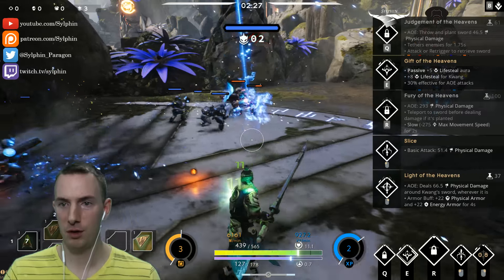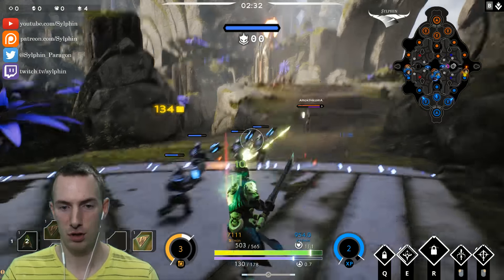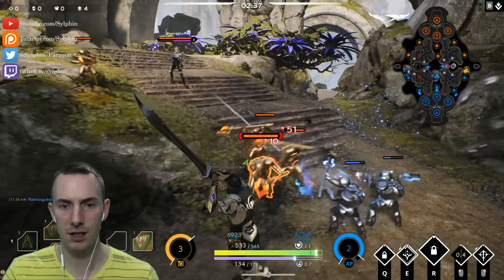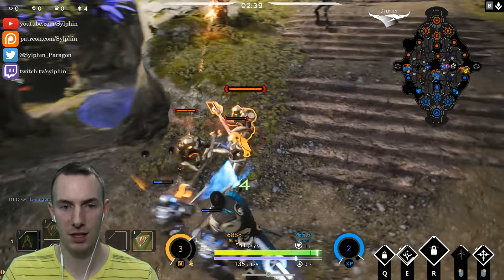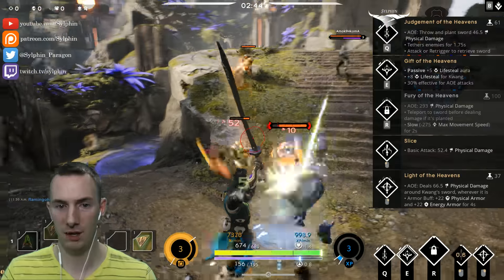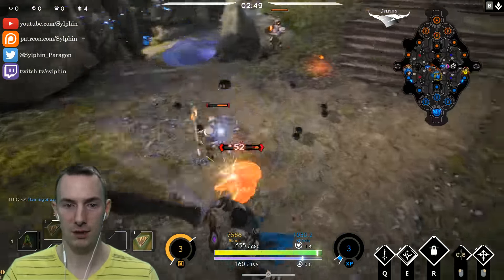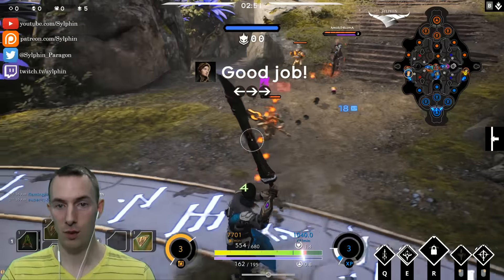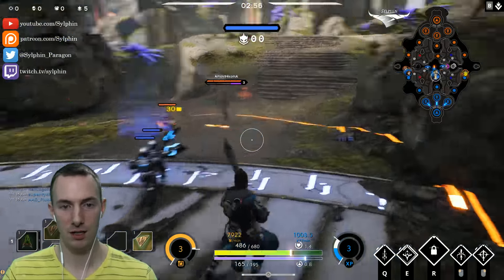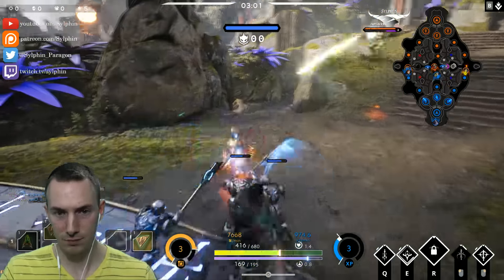The other option could have been going for Judgment of the Heavens, which you can use as a kind of long range throw of your sword to deal some damage and tether the enemy. But I am inclined that the right click might be a little bit better. Now that we have our E ability, called Gift of the Heavens, we get five lifesteal to all allies around us and eight percent lifesteal, so these attacks end up giving us a little bit of life back.